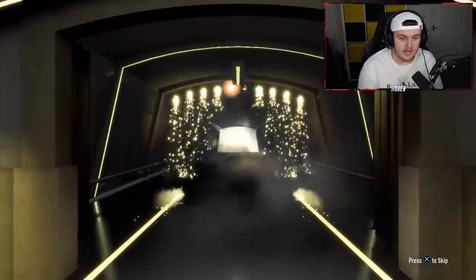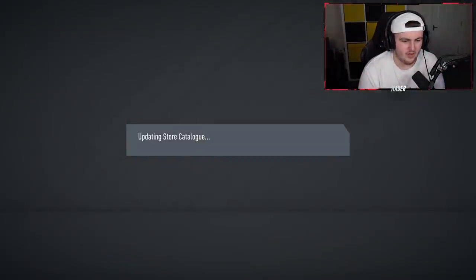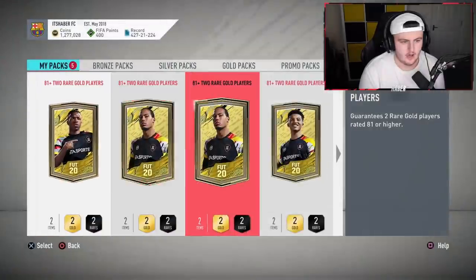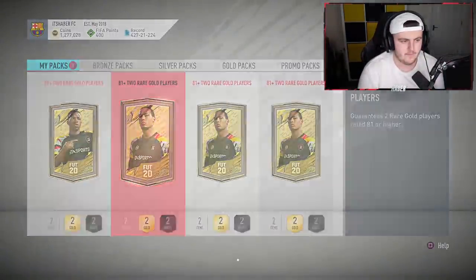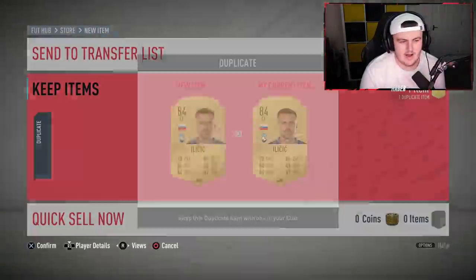Seven left — lucky number. Come on — it's an inform walkout, be good. Muslera? Good fodder, that's literally all it is — 84 rated, not even that good. Would have been nice if it was Bruno or Aubameyang or Lewandowski. Show us a shapeshifter please — that's not a shapeshifter, just a normal board. This has not been good at all EA. Five left to change everything — four left to change the course of this video. No shapeshifter there, not even a walkout. Pack luck right now is looking kind of awful.